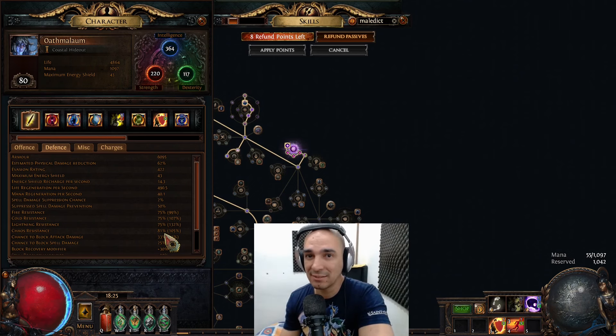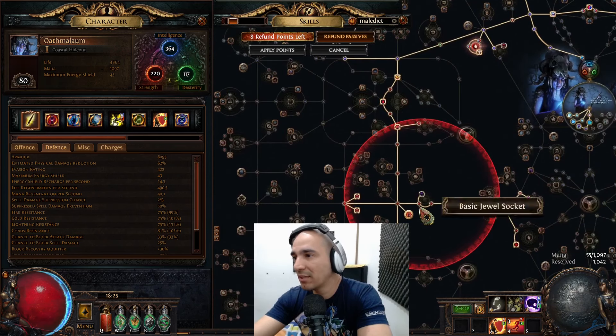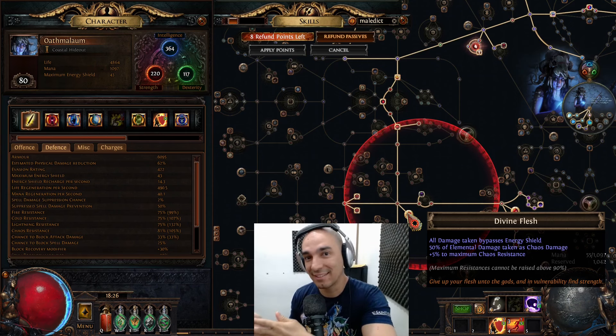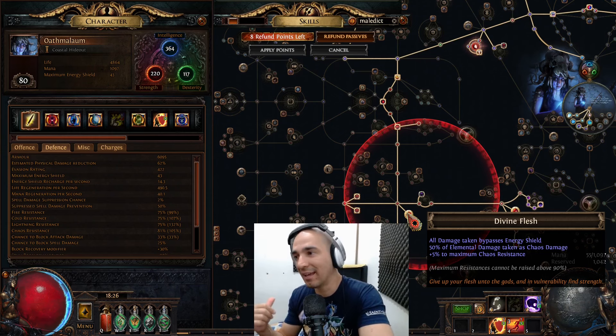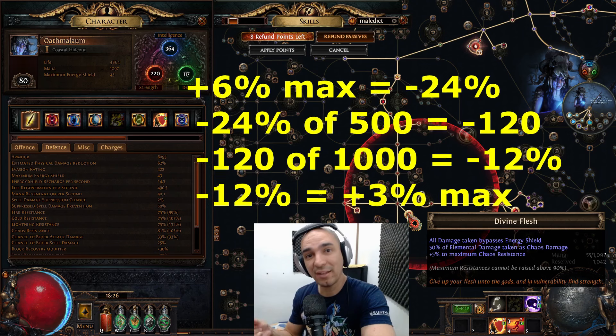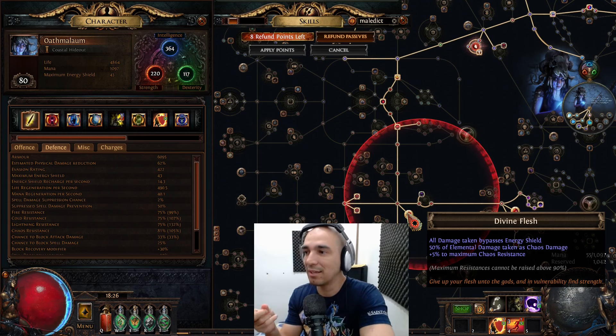For elemental resistances: 50% of elemental damage is taken as chaos damage. So imagine you take a thousand fire damage — you take 500 of that as chaos damage. Then the plus six to maximum chaos resistance applies to that, which is effectively three percent on all of it. So by having this you take 12% less elemental damage — because half of six is three, and three times four percent is twelve percent less elemental damage taken.